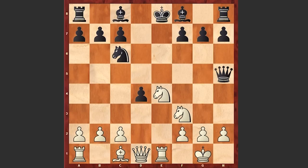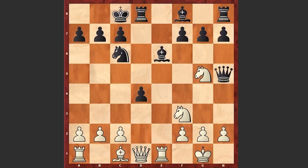Qh5, Nxe4, Be6 covering the king, Ng5 putting pressure on e6 — and a bad move by black: Bb4. It was very important to castle queenside and bring the king to a safer square.